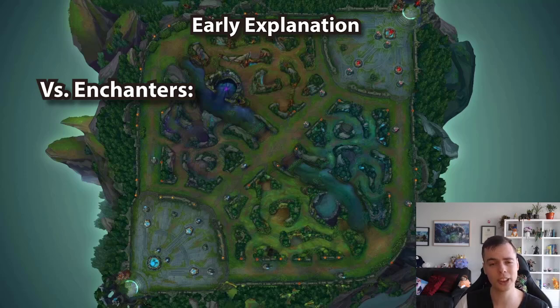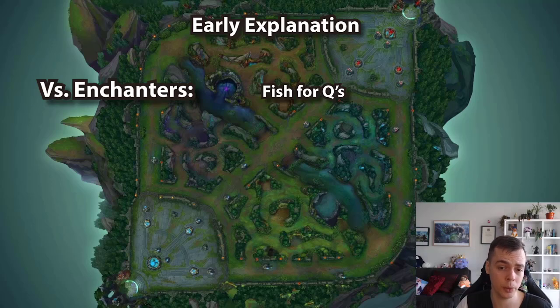Once the priority of the wave has been established, you can dip into fog and fish for Qs. This is once you have already secured priority on a wave and there's nothing they can do about it, or once they've secured priority and there's nothing you can do about it. You don't have to Q from the bush — if you can't control the bush, you can just channel it in lane and start to get creative. There'll be more on how to use Q in lane in the review section and in the 1% section.